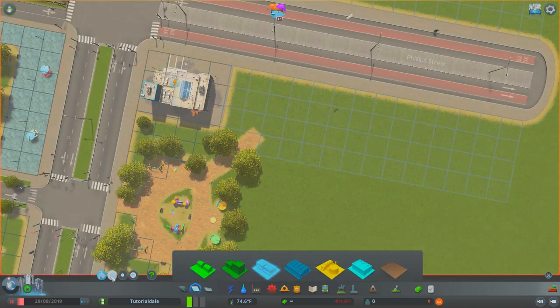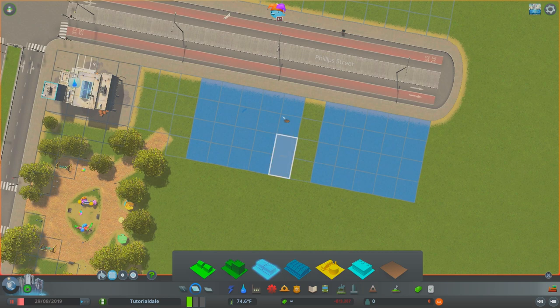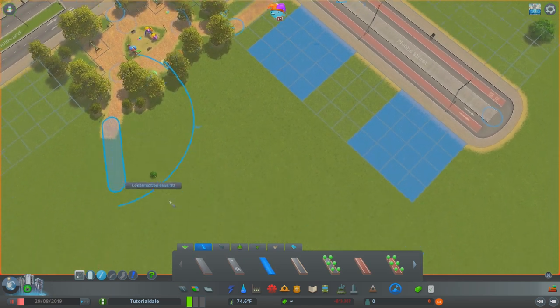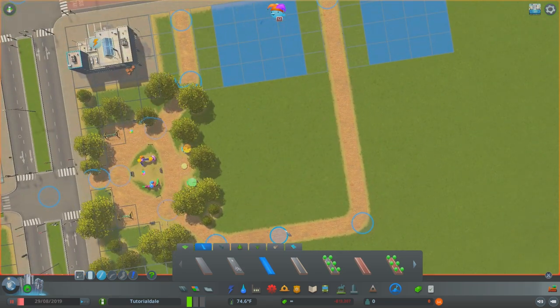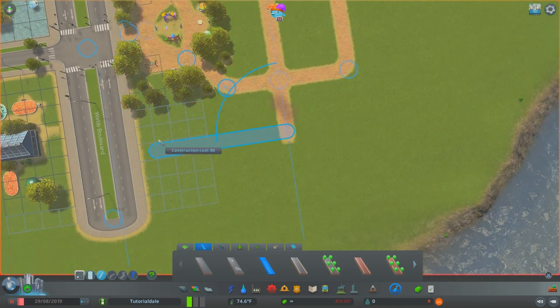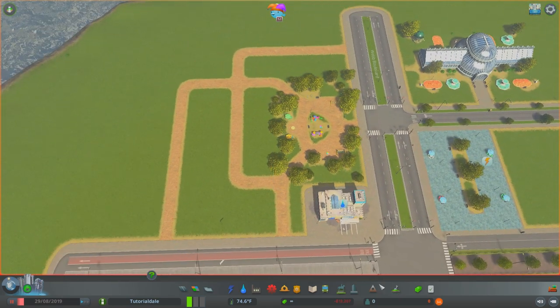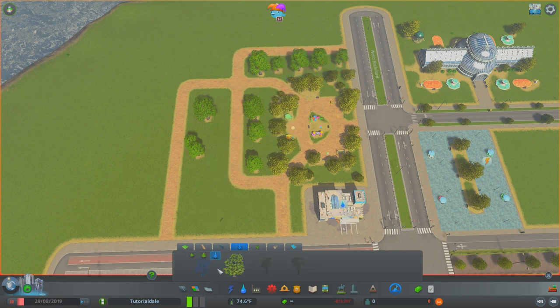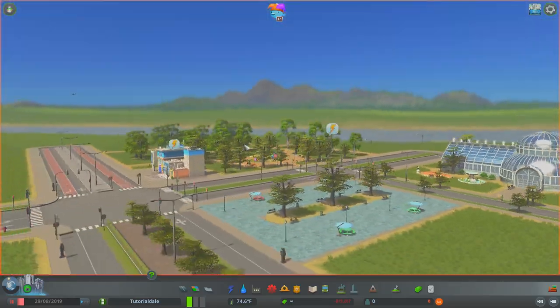Along here I just placed some commercial - the bigger blocks are better, you can go for the big 4x4 ones. Within these spaces you can drag in some paths off your park and make a little mini park area expanding those assets. If you've been following the Fremwood Let's Play we do this quite a lot - placing the vanilla assets and then using the landscaping tools to flesh them out with different trees and styles of decorating. Drop some rocks in, some benches if you have the Park Life expansion - there's a few different things you can do with that space.